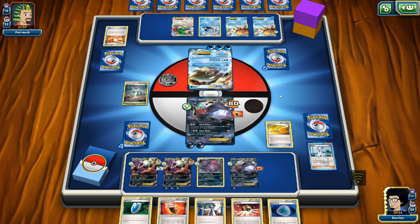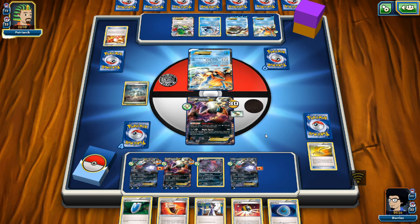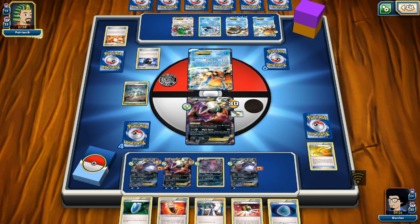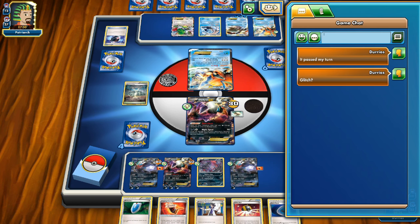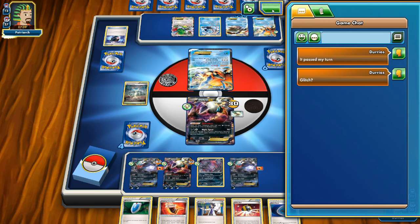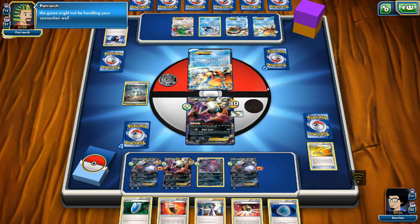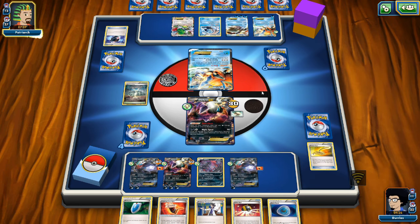Then something very strange happens — for some reason it becomes my opponent's turn even though I hadn't attacked yet. I'm pretty sure this was a bug in the PTCGO. My turn was passed without me attacking. I let my opponent know. This is going to set us back quite a bit — it will likely give my opponent a knockout. Opponent uses Energy Retrieval to get 3 Energies onto Keldeo, hits for 50 plus 4 times 20 equals 130 total — a knockout on our Darkrai without a Fighting Fury Belt.